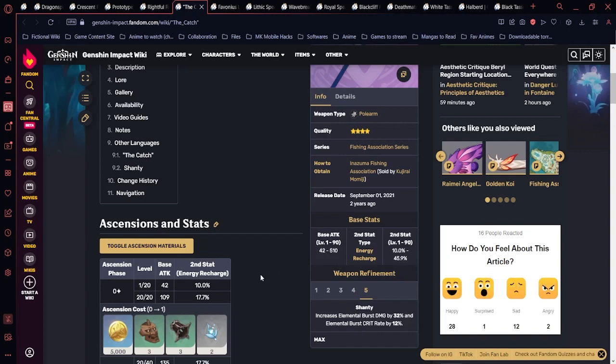That 40,000 burst damage demonstrates how powerful energy recharge-focused burst builds are. The Catch is great for burst DPS Zhongli, especially against bosses and weekly bosses. Since it also provides 5–10% normal attack bonuses, you're not losing damage on normal attacks either. It works well with Emblem of Severed Fate or Noblesse Oblige artifact sets.